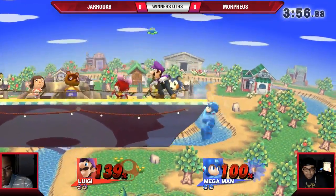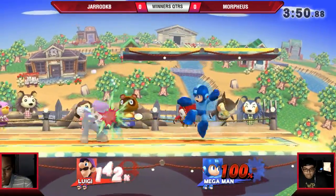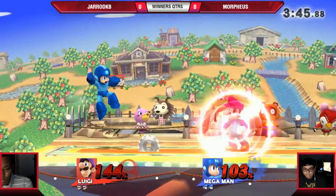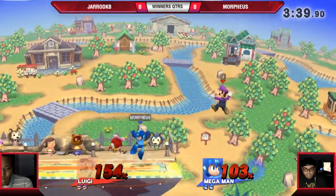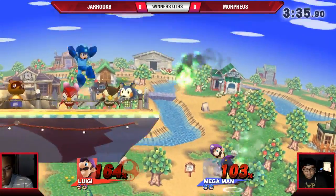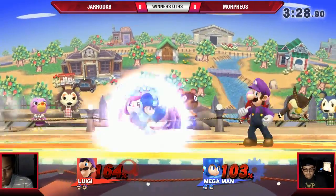Here we go — Gerard got Morpheus in disadvantage state. Good shield from Morpheus, very patient. Doesn't want to get up smashed for rolling. He came in with the double jab and just stopped. Both players trying to be a little safe right now. Gerard wants this kill and I don't blame him. I'm not sure what percent up throw or back throw will start killing Luigi from Mega Man, but it looks like we're going to find out pretty soon.